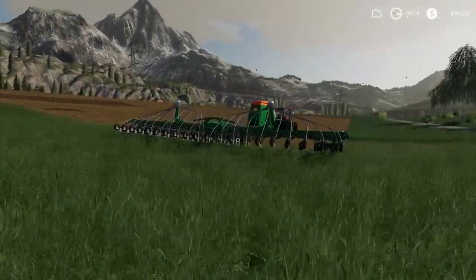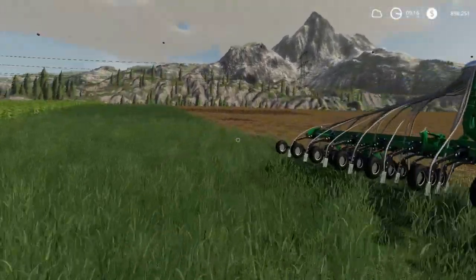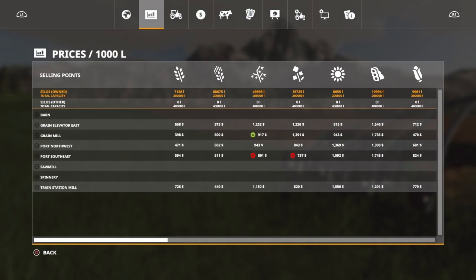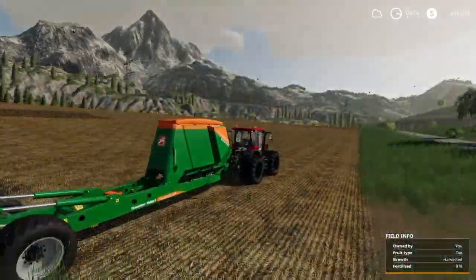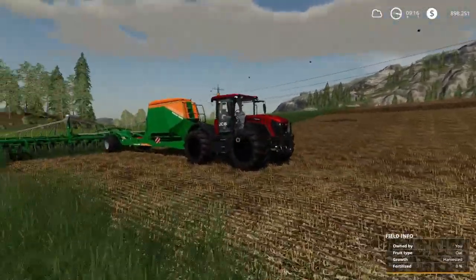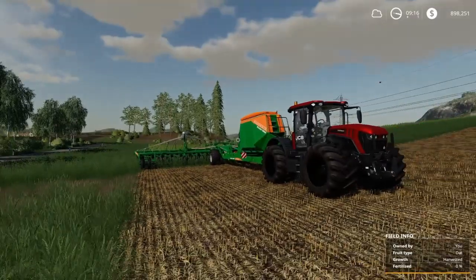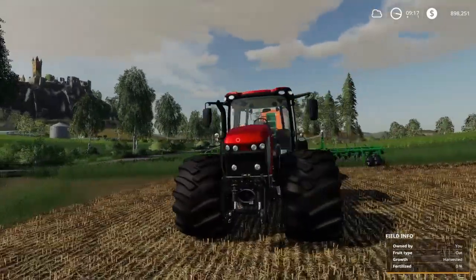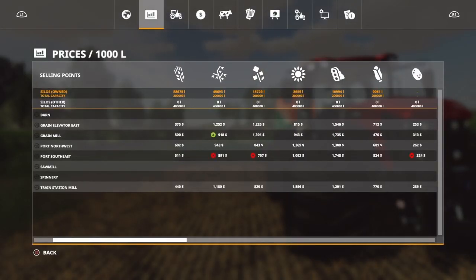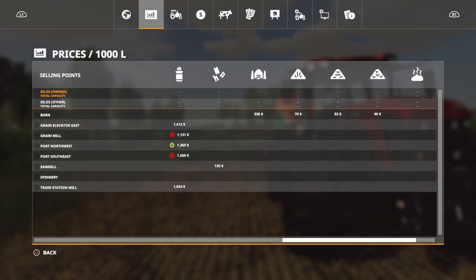I did one more trip with soybeans — I was thinking the soybean price might be really high so I wanted to take advantage of that. I boosted up my money a bit. I also bought back this field I just flipped because I was thinking about making some silage — silage is usually good business on all maps.